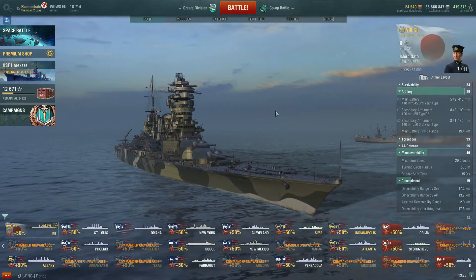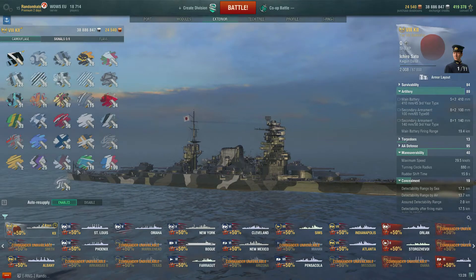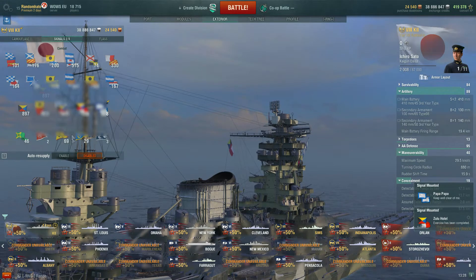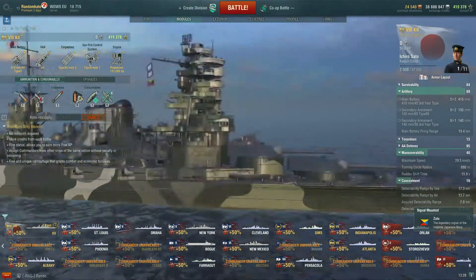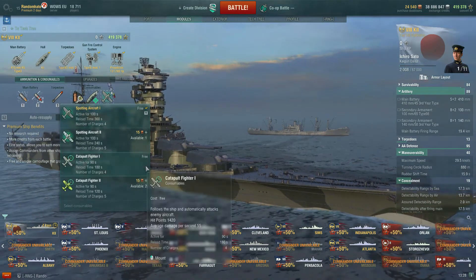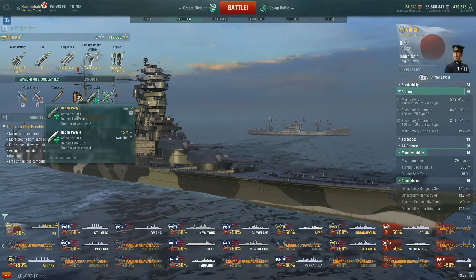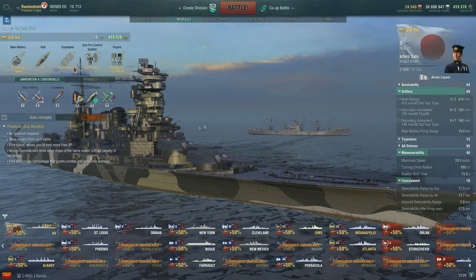So that is the Kii. I have my Fuso captain in there, so let's give him a little bump — get the extra commander XP. I'm not too worried about ship XP because it's a premium and there are no upgrades. We do have a spotting aircraft which we can change out for a fighter — I'm going to leave it as standard spotting. Standard repair party, and I'm going to take a damage control party.